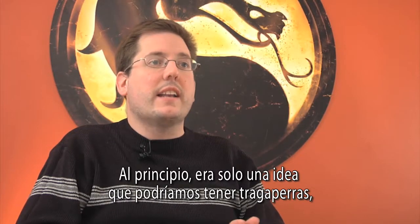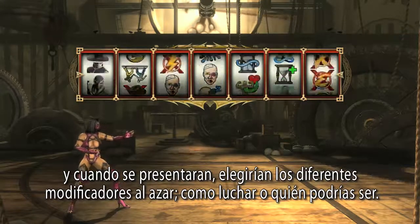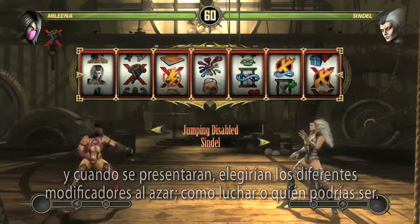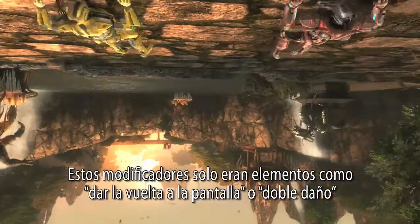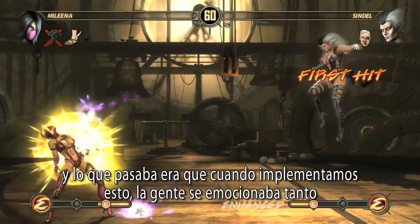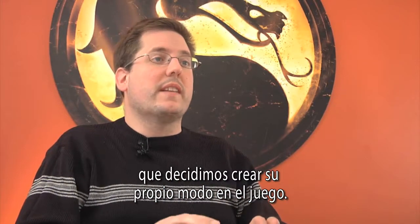Initially Test Your Luck was just this idea where you'd have these slot reels that would randomly pick different modifiers — who you would fight, who you would be — and these modifiers were exposed elements like flipping the screen upside down or double damage. When we implemented this, people were so excited about it that it actually ended up spawning off its own separate mode in the game.